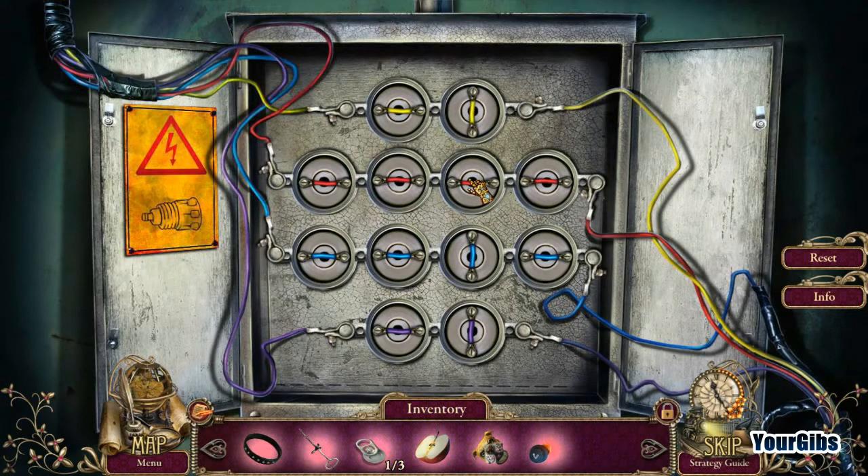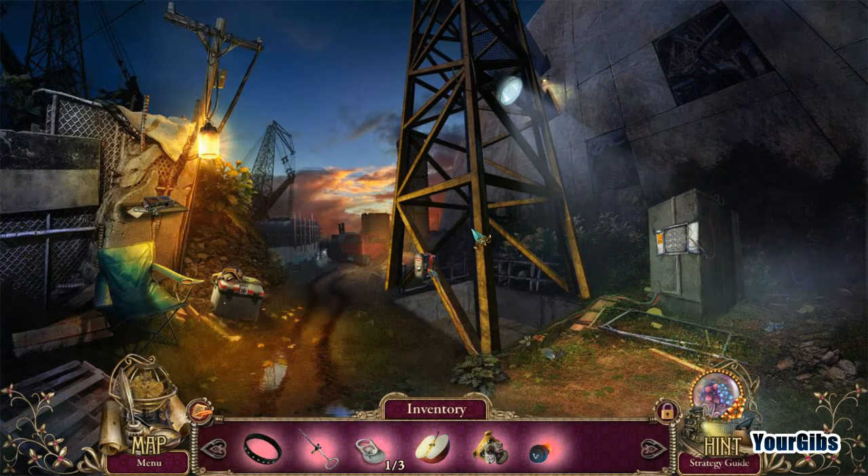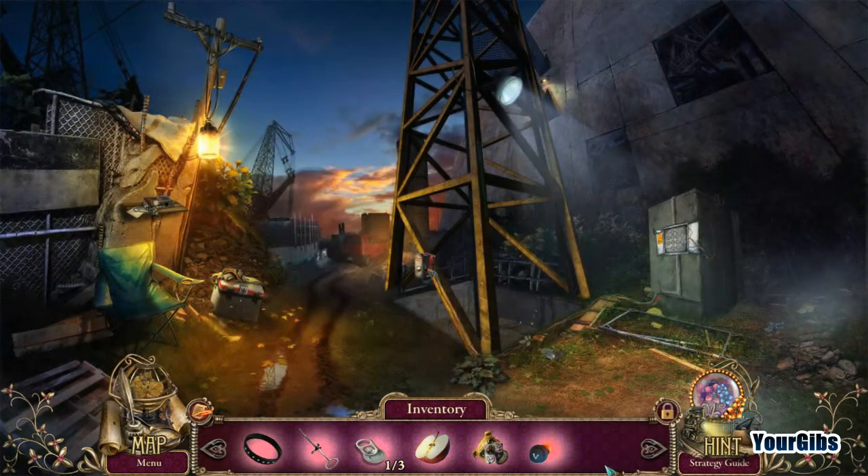Moving... moving... moving. Let's look at that one — want it to be yellow. That one makes them both yellow. That one there, and that one... Yay, we did it! Spark it up — now we have some electricity.